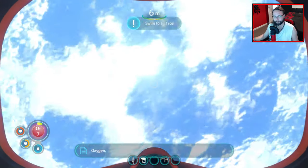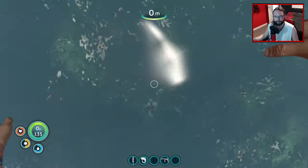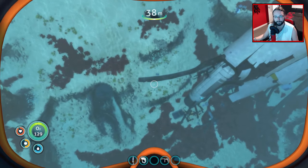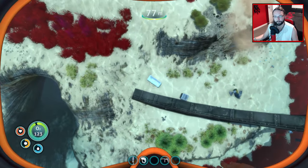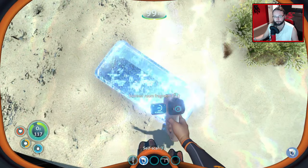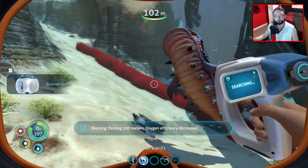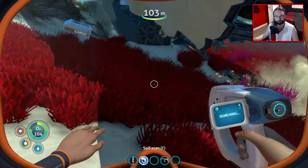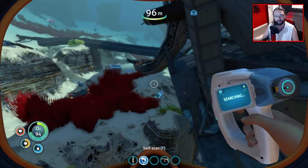I know where that is - we've got to go to an island, I believe, to get that. Can't even remember which direction it's in. Anyway, more things to grab. We've got the silver I came out for to get the wiring kits, but we might as well try and grab more stuff while we're here. Scanner room fragment - that should be that complete as well, then. Well, it seems like our first room is going to be the scanner room.